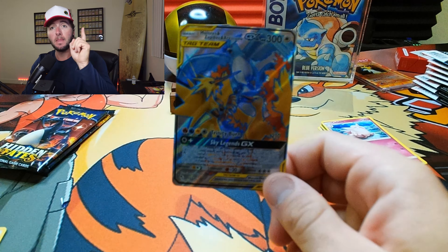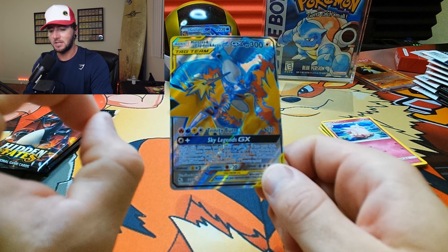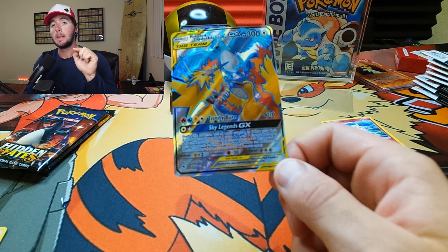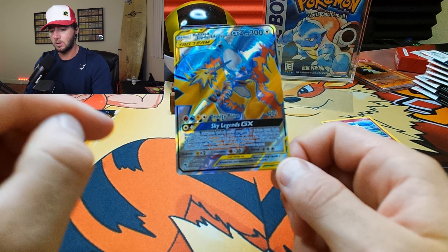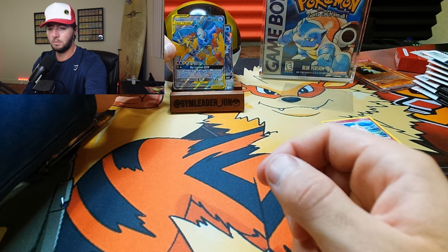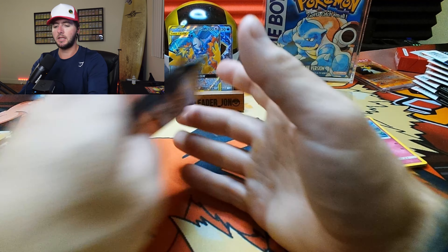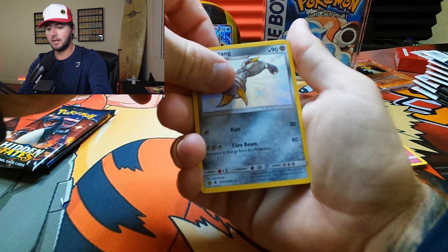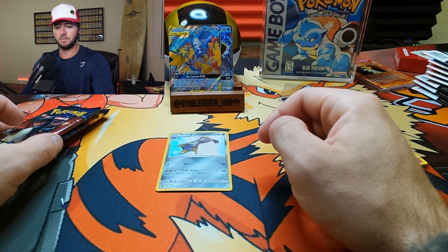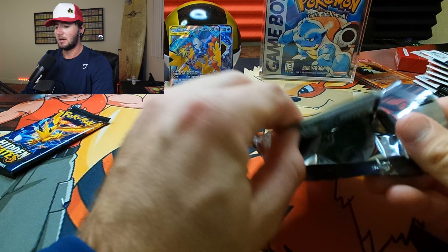Jigglypuff, Eevee, Caterpie, Paris, Reverse Jigglypuff, and a Clefable. No shiny on the first pack — no first pack magic here. I'm excited for Paldea Fates to release, I believe January 26th, so it's coming up pretty quick. I was thinking should I open Hidden Fates or Shining Legends, but I just gotta give it up to Hidden Fates. A lot of great cards like the Shining Rayquaza, Umbreon, Charizard, Mewtwo, and Shiny Matang.